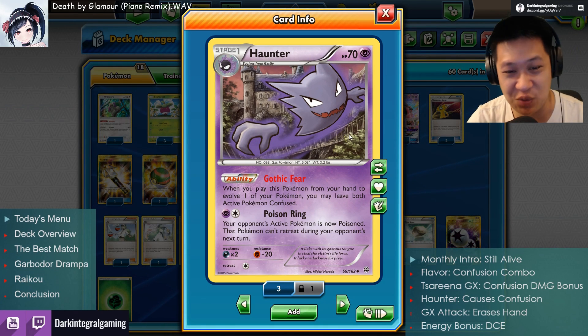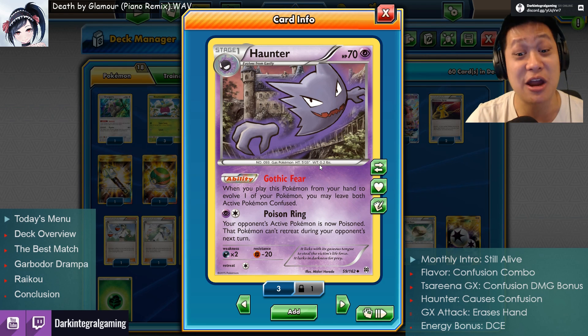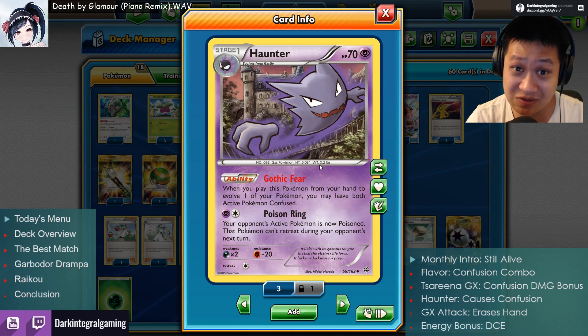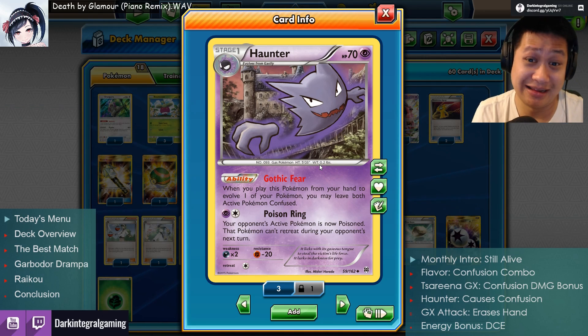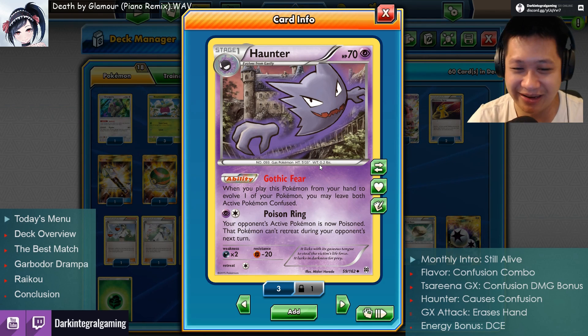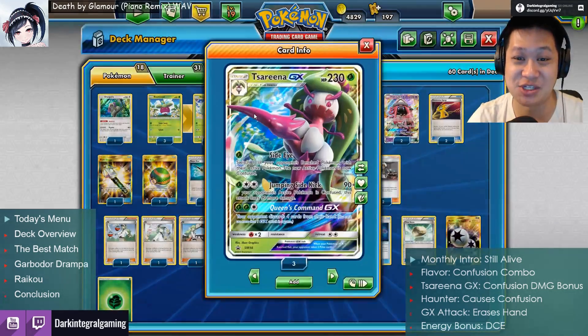Gothic Fear. When Haunter shows up to the party, your Pokemon — because Haunter is like, I'm going to mess with everybody — when you evolve it, that gets everybody confused. Unfortunately, it gets rid of Serena's confusion too.